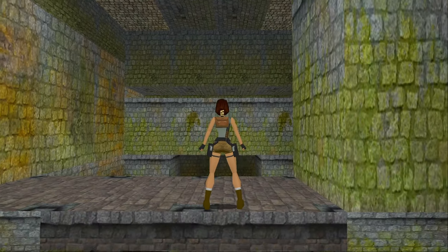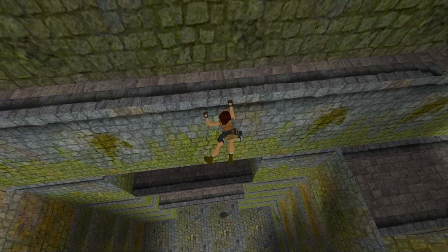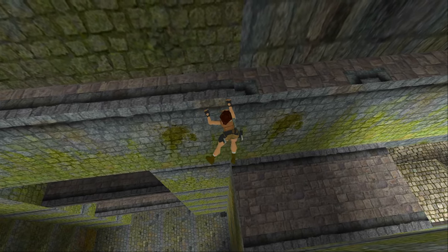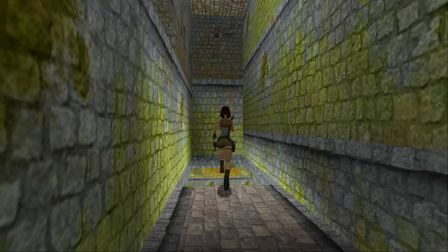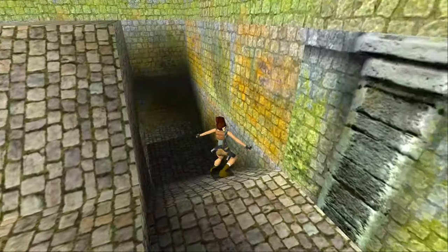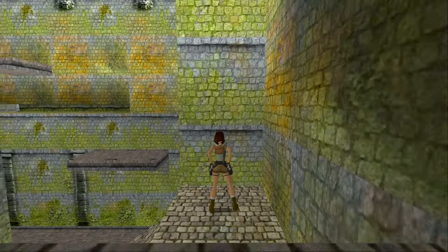That's probably the hardest part of the level out of the way — you can relax for the rest of it, even though it's very confusing, because I'll be telling you the way to go. After you've climbed along here, you can slide down here, but don't slide right to the very bottom yet, otherwise a lot of crocodiles will spawn.